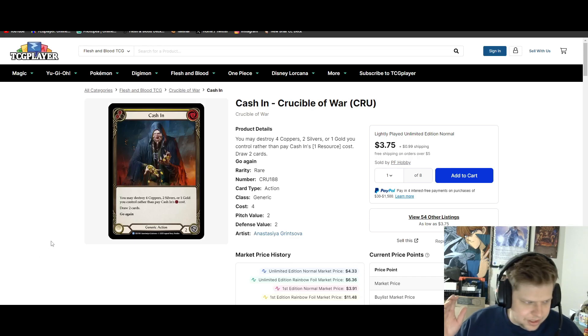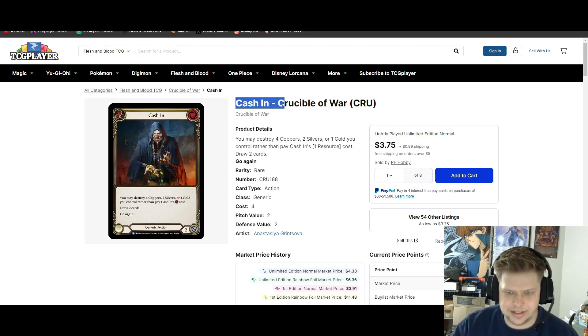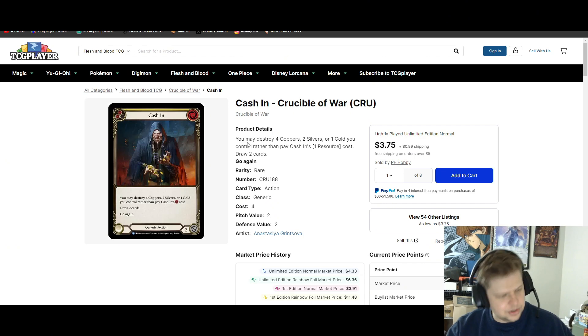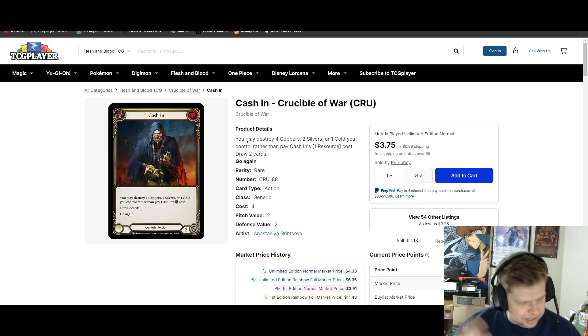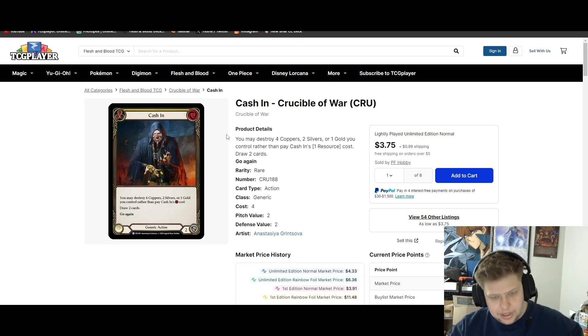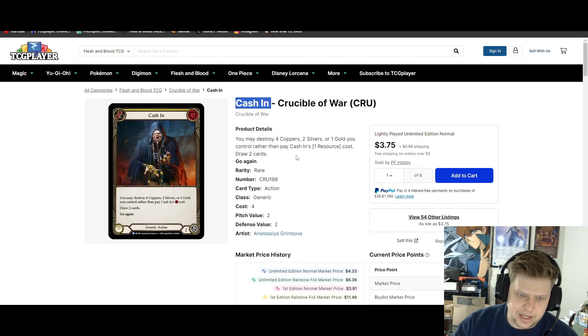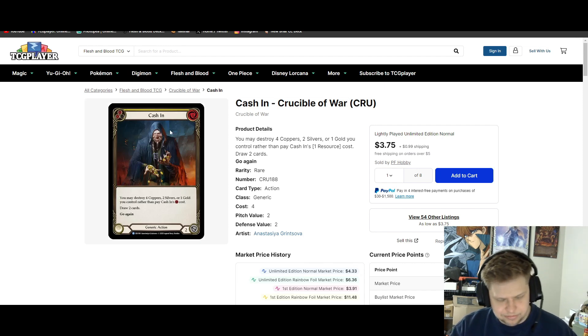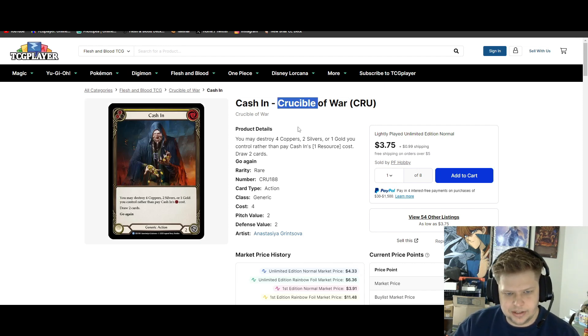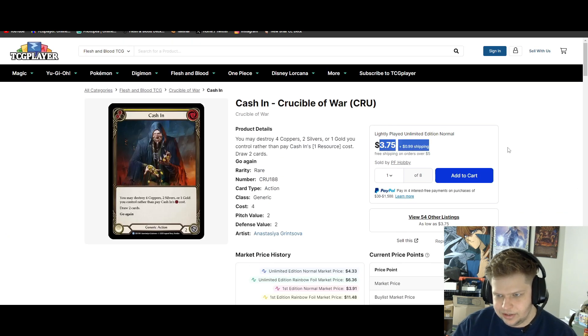If this new set is all about wagering and making gold for winning arena fights, doesn't it kind of make sense that Cash In would be a good option? You destroy the gold you make, you draw two cards. It's also possible that LSS gave us these cold foil Cash Ins in the last judge pack and put the gold foil gold token on the prize wall at recent Battle Hardens — not because of Dromai or the royal heroes, but maybe they had something else in mind, and that something else was Heavy Hitters and all the gold and silver shenanigans that come along with that.